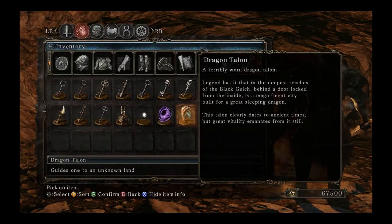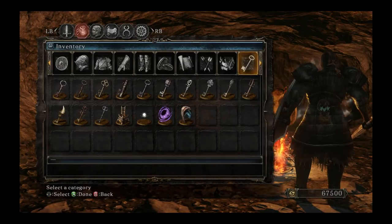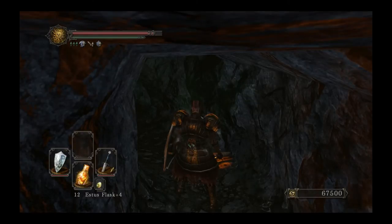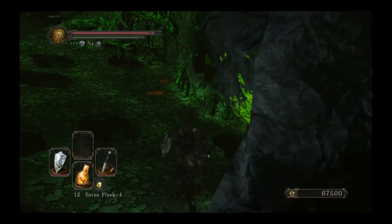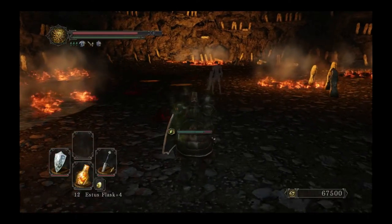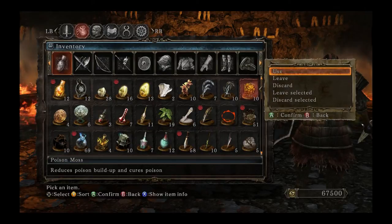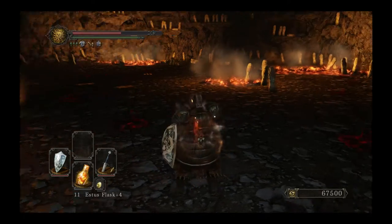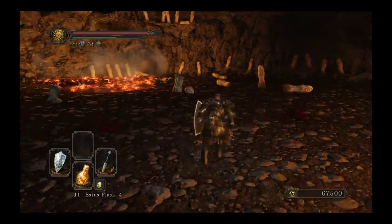Right there it tells you, somewhere in the deepest reaches of the Black Gulch, you're going to find, presumably, the entrance to the DLC. So I'm here in Black Gulch, and I'm assuming that the entrance will be after the Rotten battle. I've already finished the game with this character, so I don't have to fight the Rotten again. So we'll run into his area and see if there's a door or something there. I get poisoned right off, but who cares. I'll go ahead and take a Poison Moss to get rid of the poison, and we'll make our way to the Primal Bonfire.